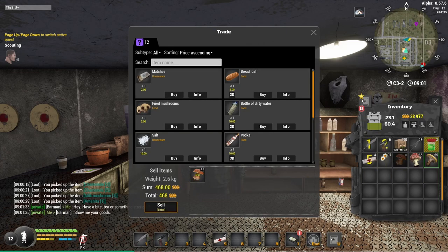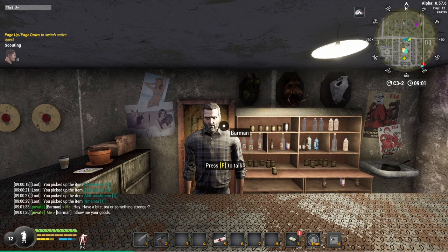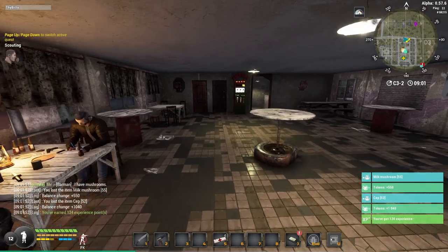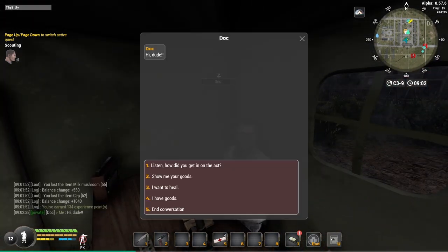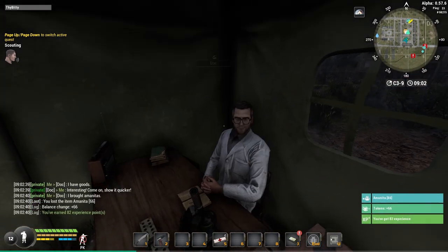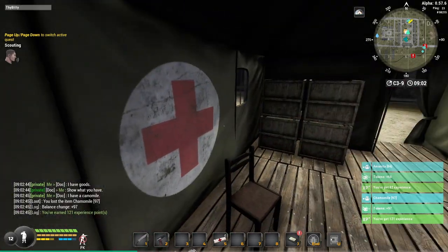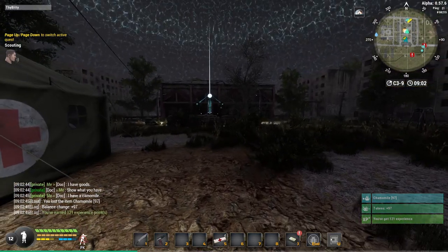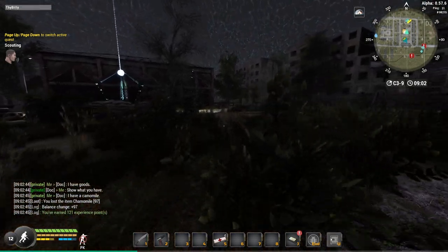There is one thing I need to point out right now: do not straight-up trade-sell immediately to the barman through the regular sell items tab. If you do this, you will lose a lot of money. Go under 'I have goods' and then give him all your mushrooms — he will give you double the price. The doctor has the same option, and will give you double the price for both your flowers and amorite. Flowers and amorite are only worth about 0.50 tokens apiece, so it's better to give them to the doctor to get the full amount.